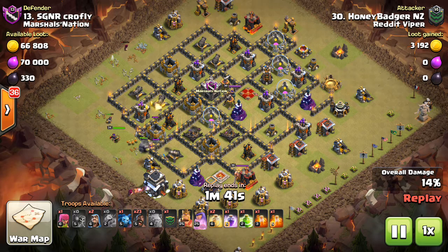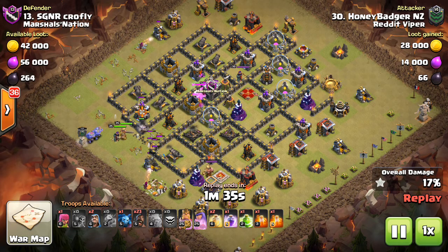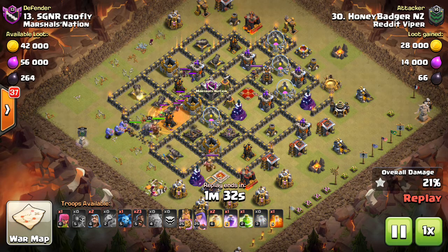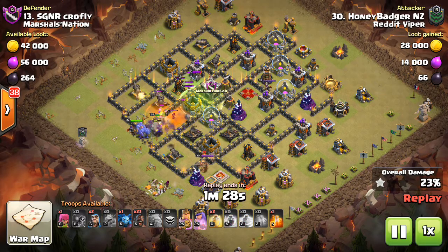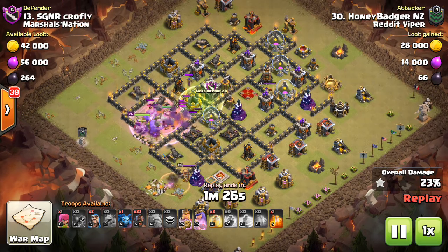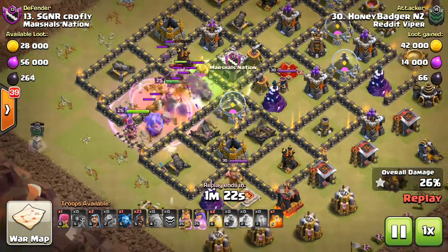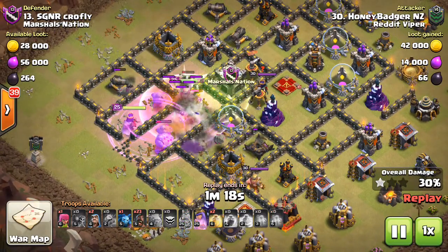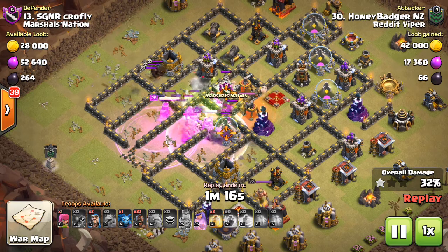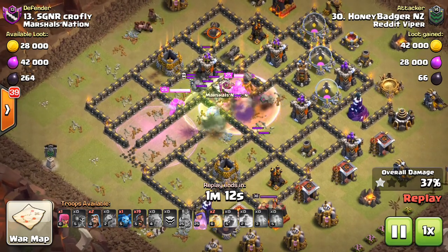Two golems at 8 o'clock. He wall breaks them in and comes in with heroes and CC bowlers. The Clan Castle is a baby dragon, witch, and two wizards. He makes his way through that. As you can see, this long compartment — it's never good to have long compartments in a base, unless it's anti-3-star for old Town Hall 10s.